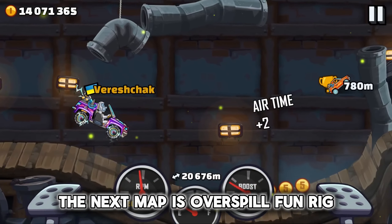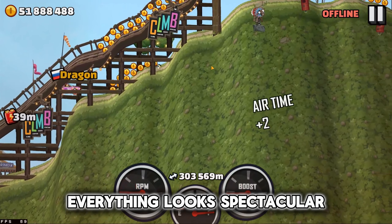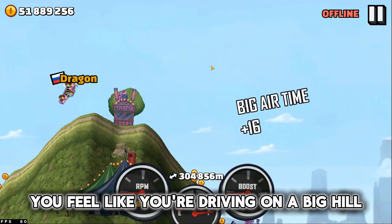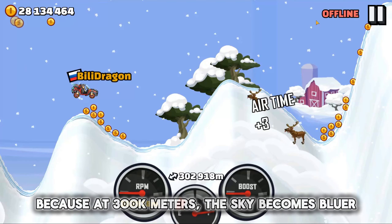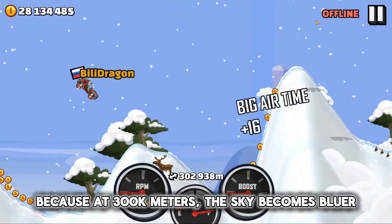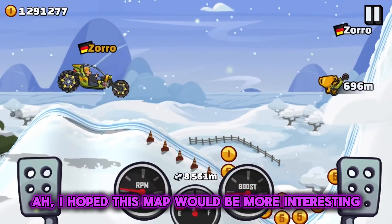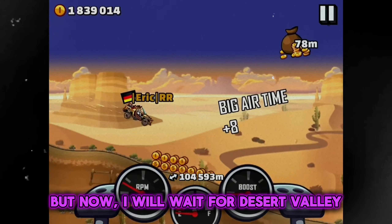The next map is Overspill Fun Rig. On this map at 300k meters, everything looks spectacular — due to the huge hills and beautiful background, you feel like you're driving on a big hill. Winter is a bit like Overspill Fun Rig, because at 300k meters, the sky becomes bluer and the hills bigger. And that's literally all that changes on this map. I hope this map would be more interesting, but now I'll wait for Desert Valley.